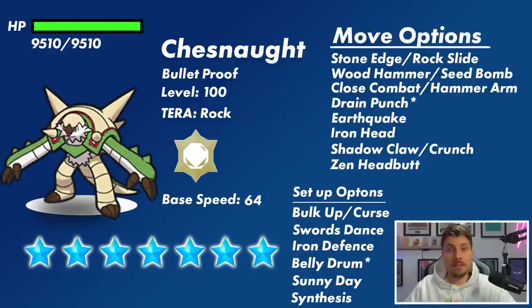The moves I probably see it having would be Stone Edge, Wood Hammer, Close Combat, and Earthquake as the main four. I could see additional moves like Shadow Claw or Crunch potentially, but I think the Earthquake, a big Fighting type attack, Grass type attack, and Rock type attack make a lot of sense going into this one.